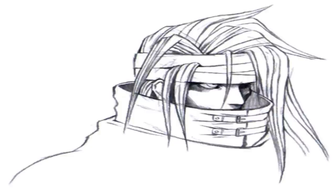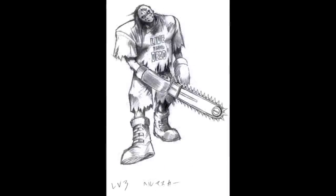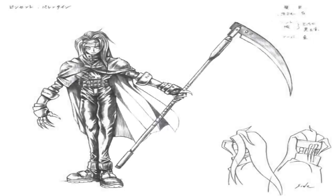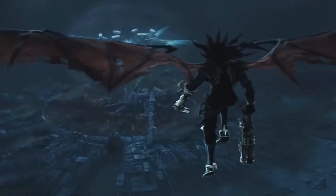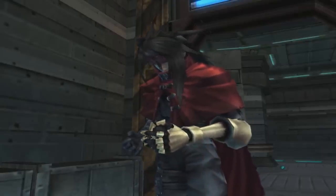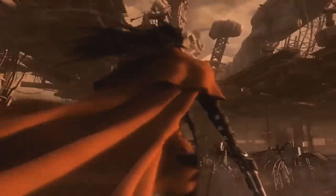Original drafts of Vincent include different versions of the story and many different jobs prior to his 30-year sleep, including horror researcher, chemist, and detective. He was also depicted to wield a scythe instead of a gun in early artwork. One early story draft shows him as a detective working on supernatural cases which usually end up being bogus. In this draft, Vincent has no idea that he can turn into monsters, and when he does, he is even more surprised than the other characters. There were also plans to have him retain his form after fights, have different dialogue depending on his form, and be a more suave character who would flirt with the females in the party.